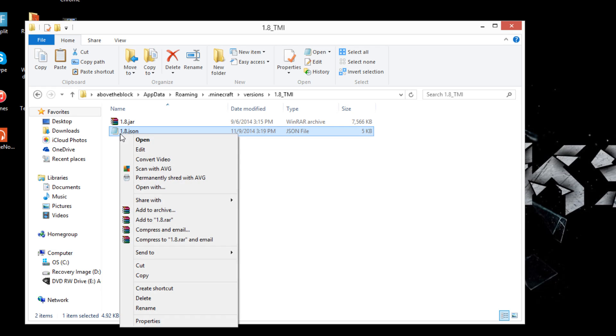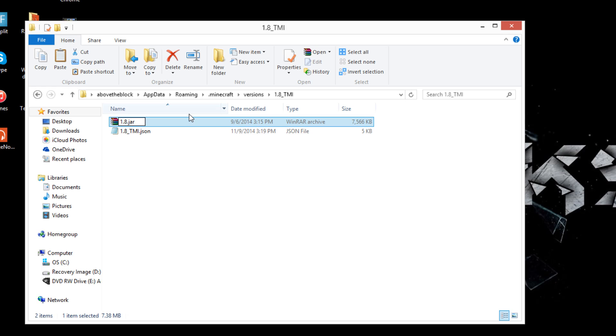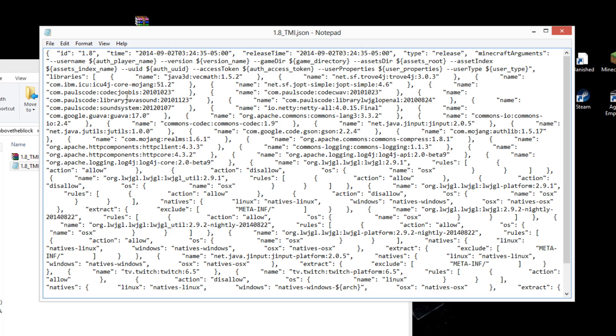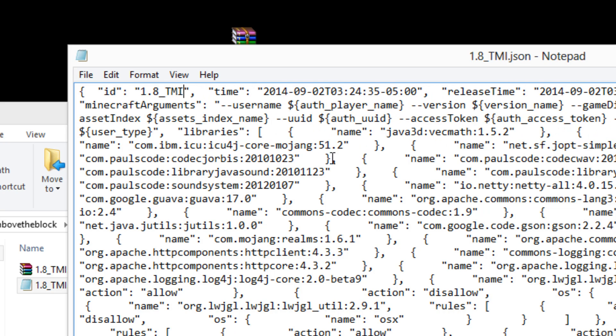First, right-click the .JSON file and go to Rename. Click in between '1.8' and '.json' and type underscore TMI. Then do the exact same thing to the .jar file — rename it, click between '1.8' and '.jar,' type underscore TMI, and hit Enter. Both files should now have the same name except for their extensions. Open the .JSON file in Notepad. Don't worry about all the text — the only thing you need to change is at the very top left where it says '1.8' in quotations. Right before the closing quotation mark, type underscore TMI. Then go to File, Save, and exit Notepad.